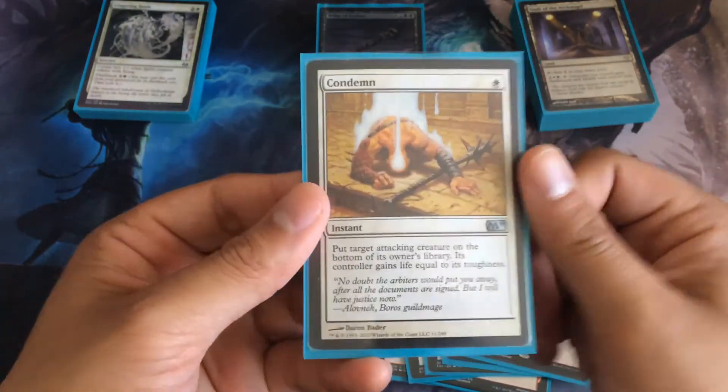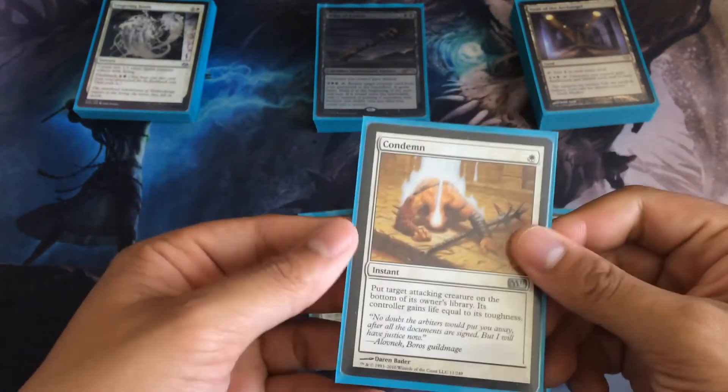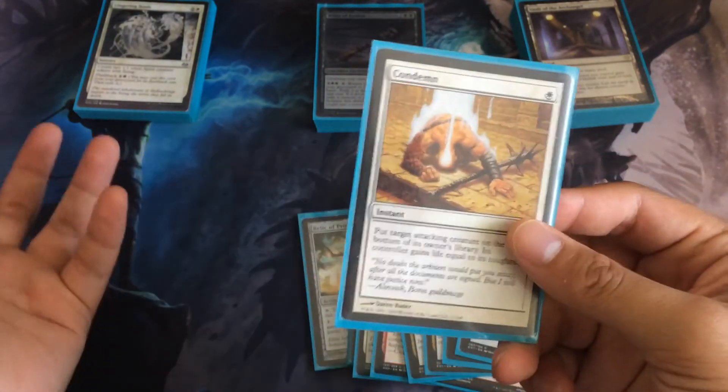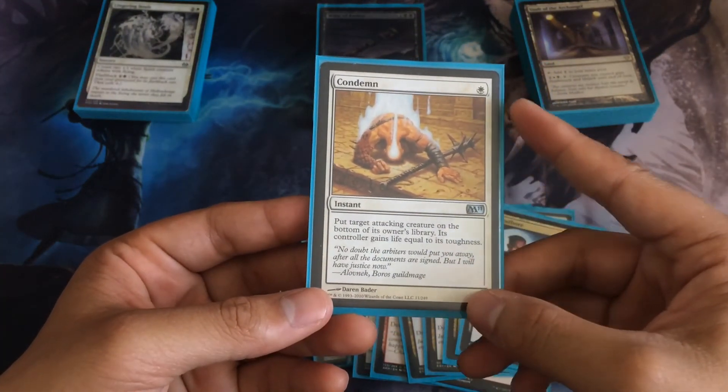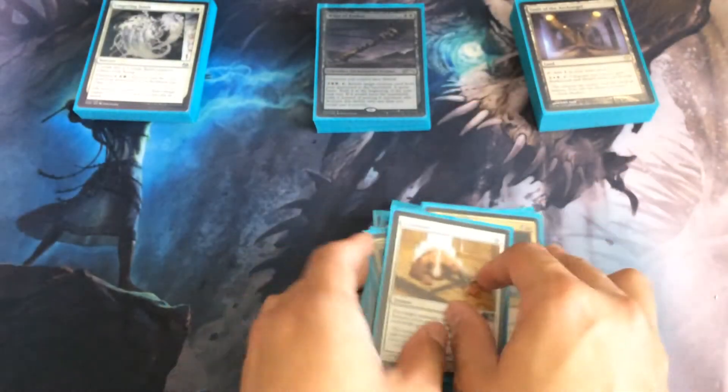Last but not least in our sideboard we have Condemn. I think it's a really nice one-drop. Since we don't have Path to Exile, this gets rid of an attacking creature — your opponent gains life equal to its toughness, and you put it on the bottom of the owner's library. Not bad.